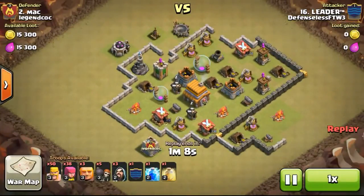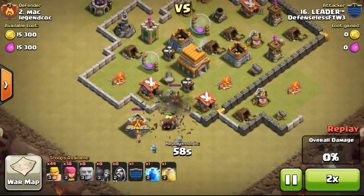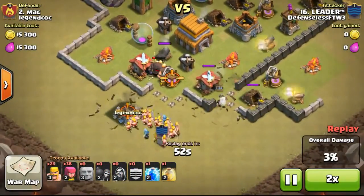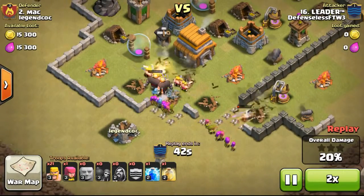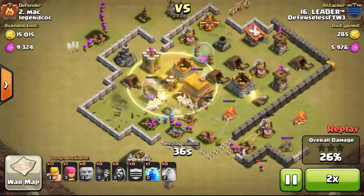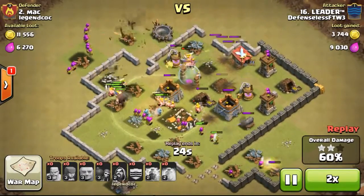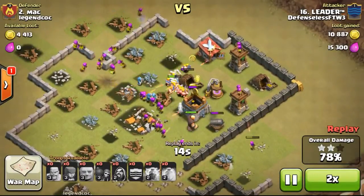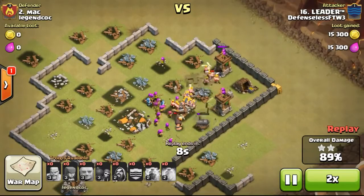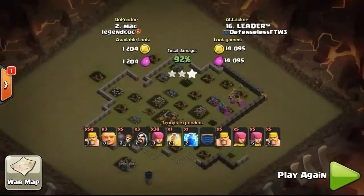Going ahead to take a look at the second attack done by Leader. He is number 16 in the clan but is attacking the second player. He checked the clan castle first — fortunately there were no troops there. He dropped some giants to tank damage, deployed wizards at the back, then plummeted through the base with high level archers from his clan castle, not even bothering to bring balloons or hawk riders. I usually recommend bringing hawk riders or balloons so they can take out defenses first before the remaining troops clear the whole base.